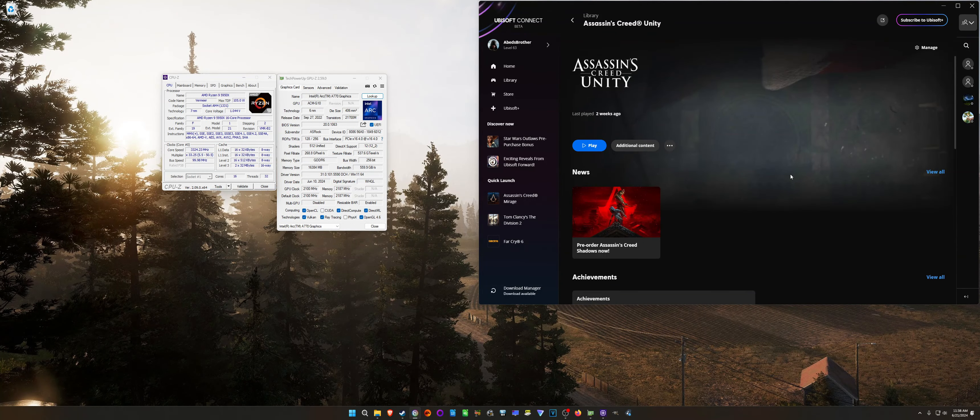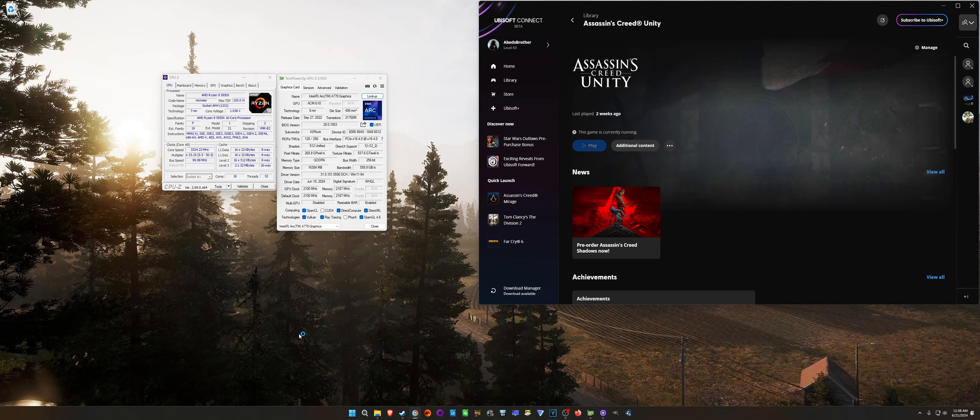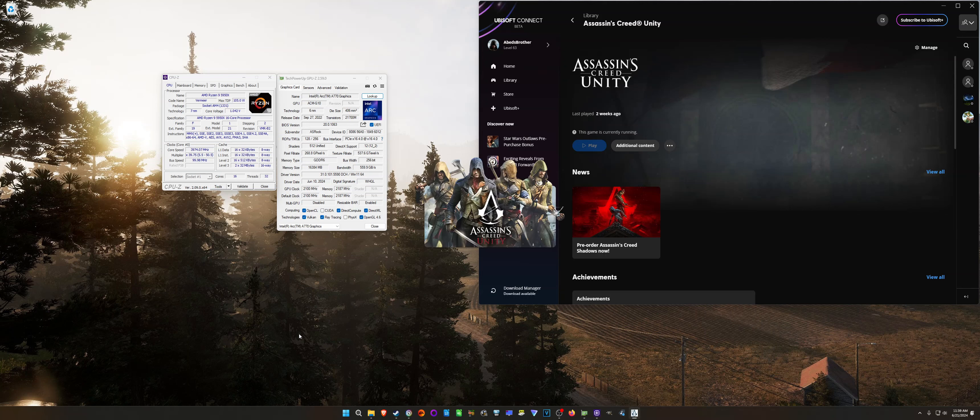Hello everybody, Abed's Brother here, and today we're going to be taking another look at the performance of Assassin's Creed Unity on the Intel Arc A770. When I played this — tried this out a year ago, when I originally owned Intel Arc — Intel had just dropped their driver that did a big fix on Assassin's Creed Unity. I saw some improvements in the managing of reflections and such, but I didn't actually see much improvement to framerate, and I said so at the time.